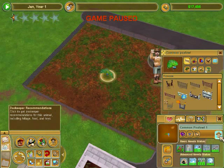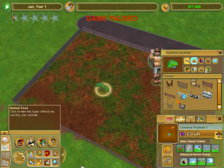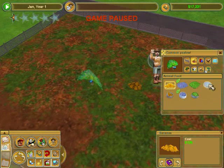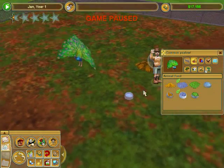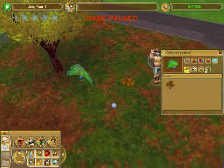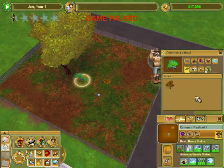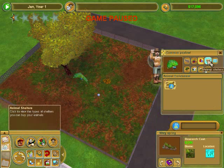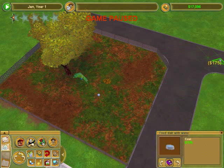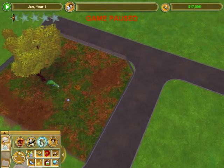Pay attention to what this zookeeper guy right here says — his recommendations are very important. He'll tell you pretty much everything that can help you. So you're going to need water and food. I'm going to give my peacock some bananas and water. There's my first little zoo animal. I'm going to make it nice.